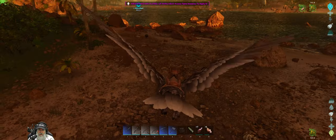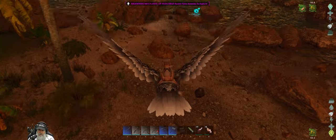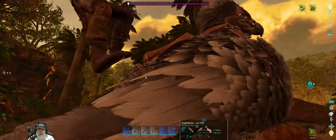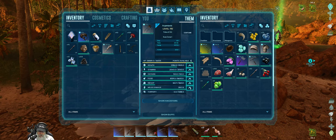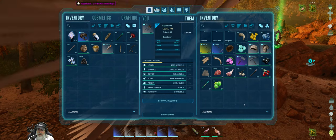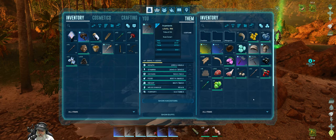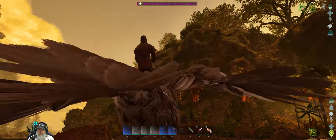If it was like 100 or higher I'd take it. Let's grab poop too, because we need it for the compost bin. Once we get the phiomias then we won't need to worry about that. We could get dung beetles too. Four more levels and all of that goes into melee damage. We got an apprentice bow — looks like that's all we got out of the deal. But more importantly we got the levels.